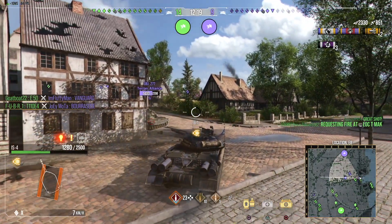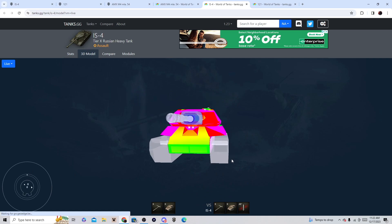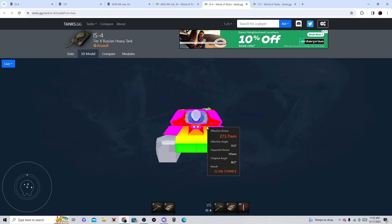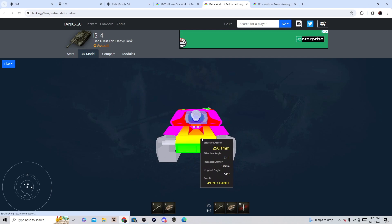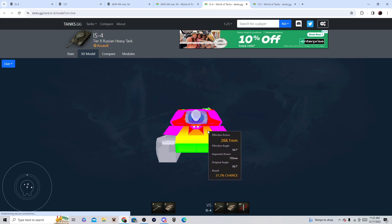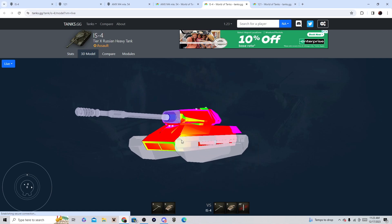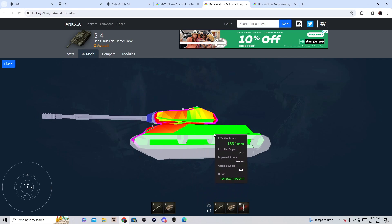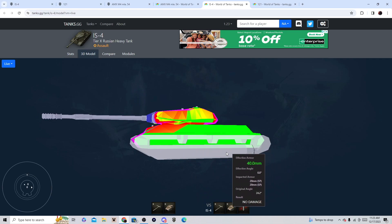Let me make a quick correction on tanks.gg. On PC this lower area is 155 millimeters of armor, but on console this is 160. On console this section is 100, and this is 160. That's the only correction. So the upper plate effectiveness on console is about 260 to 280 millimeters. The armor of the IS-4 is 160 at the front, the lower plate is 180, and the side armor is 160 — the IS-4 has more side armor than most tanks have frontal armor.